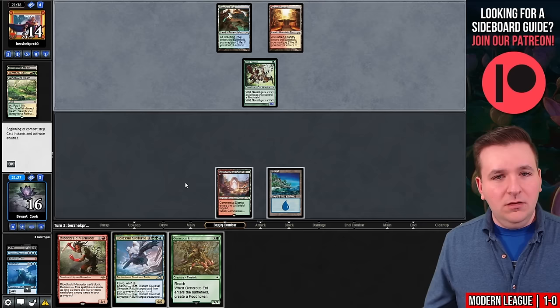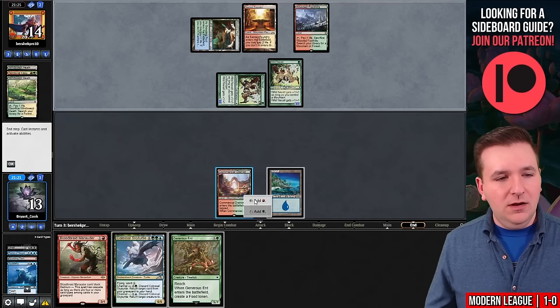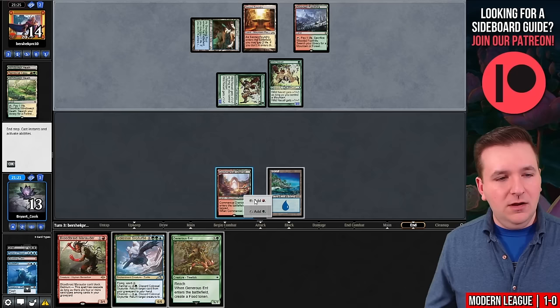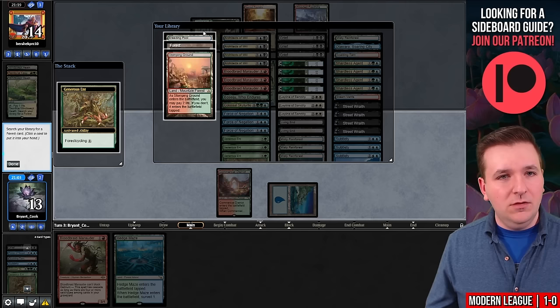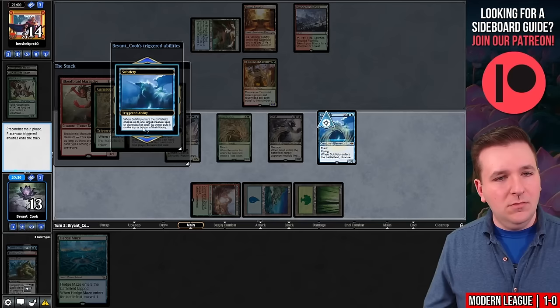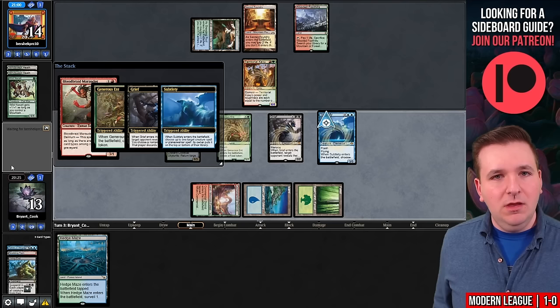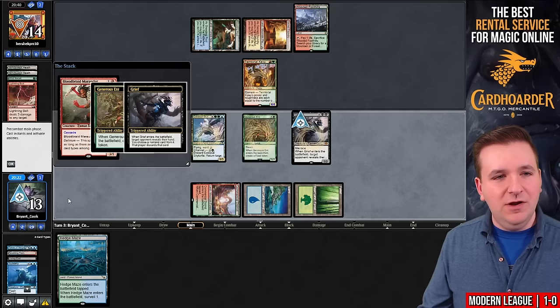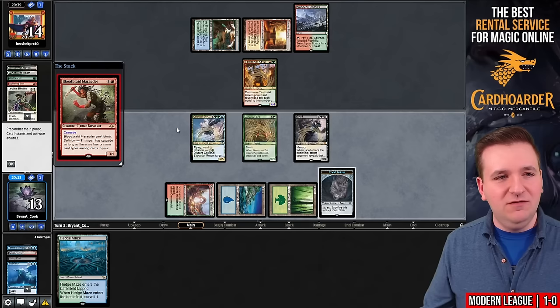They're going to attack for three again — I go to 13. Wild Nakadal number two. We know one card in their hand is a Leyline Binding. On their end step, let's bounce one of the Wild Nakadals. We cycle the Generous Ent, grab the Basic Forest, and play the Bloodbraid Marauder. Cast Living End — we have one Living End left in the deck. I could put the Bloodbraid back on top to cascade again next turn. Our opponent has the ability to cast Leyline Binding, but they bolt the Subtlety instead. So now they can't play the Leyline Binding.